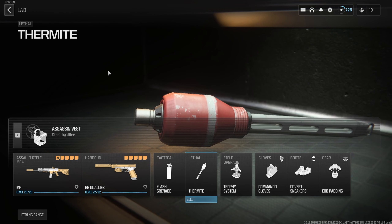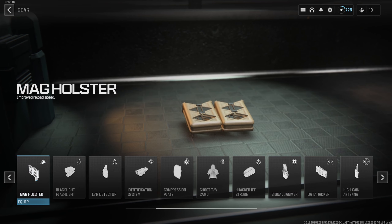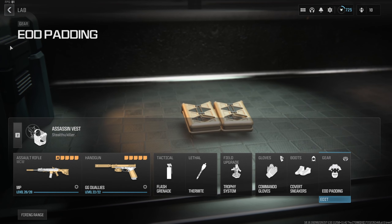You have to use Covert Sneakers — there is nothing better. EOD Padding is wonderful as well, and if you're in a game where people aren't throwing many grenades, you can take off EOD Padding and throw on Mag Holster for the improved reload speed. These are the ones I run, and they're the only things I swap between.